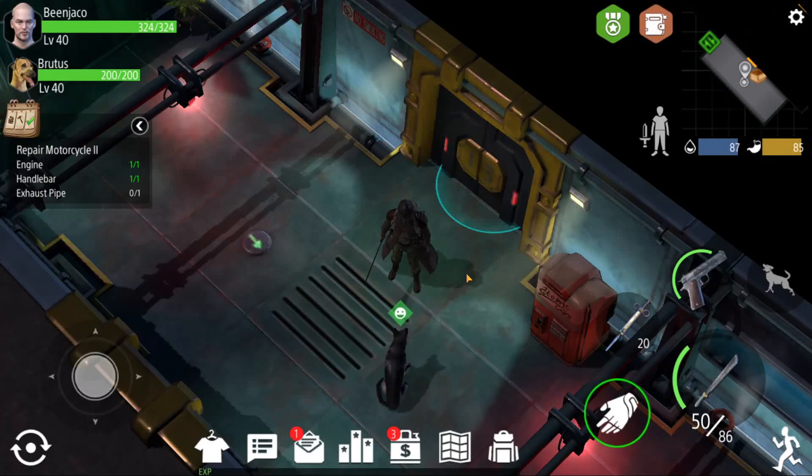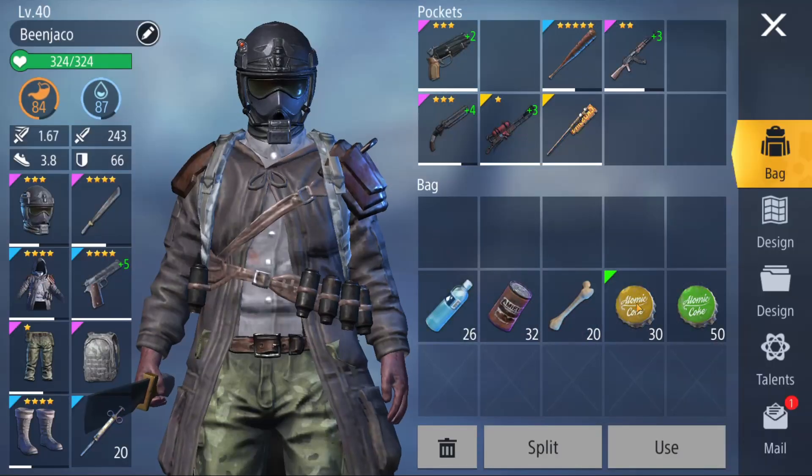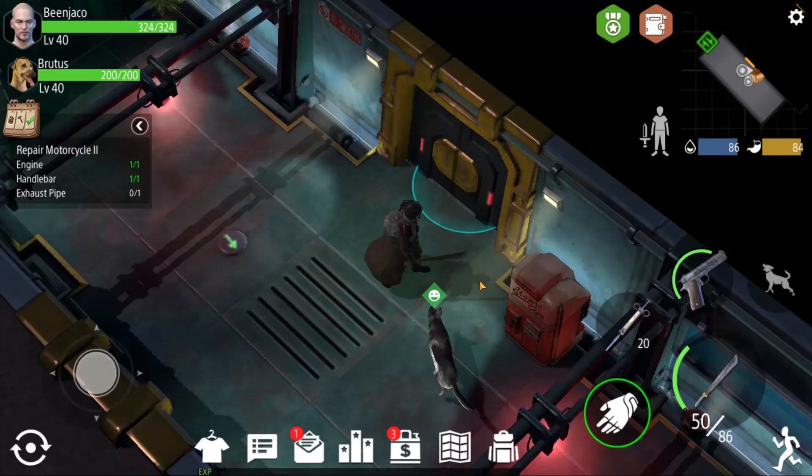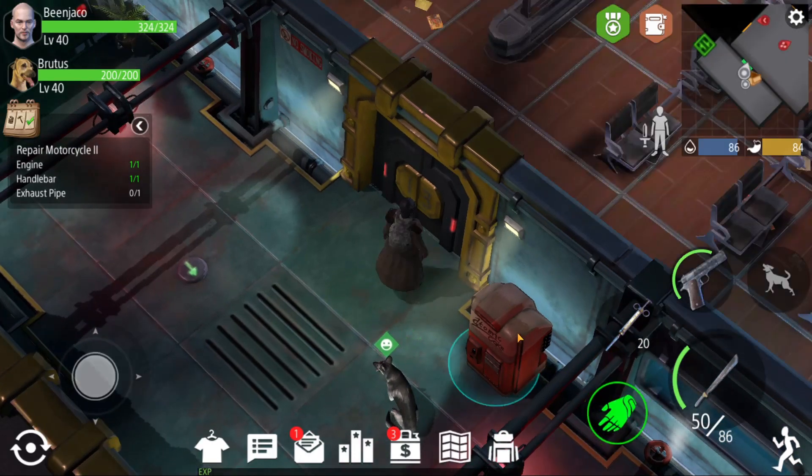Hey guys and welcome to another episode of Zed Shelter. Today we find ourselves at Shelter 13 and we're essentially going to go around and see what kind of blueprints we can get from Shelter 13. I only have with me yellow and green — I don't have enough yet for the red bottle caps, but we'll see what those two things are going to get us.